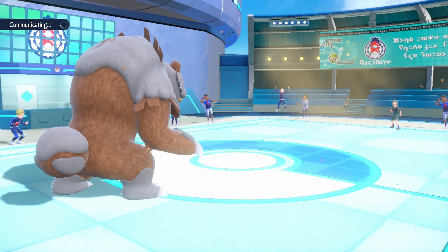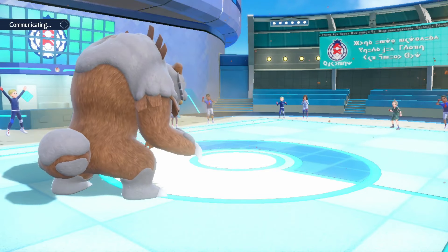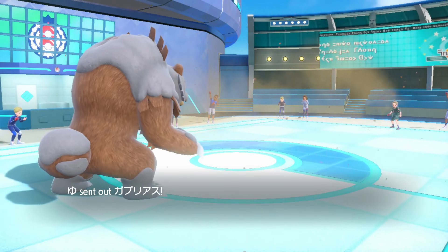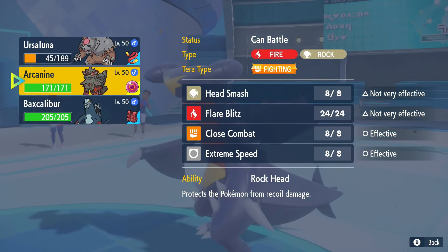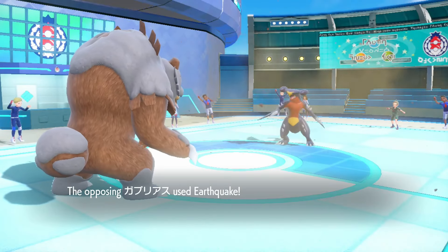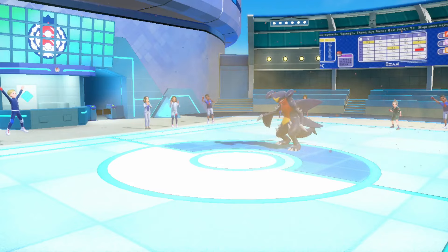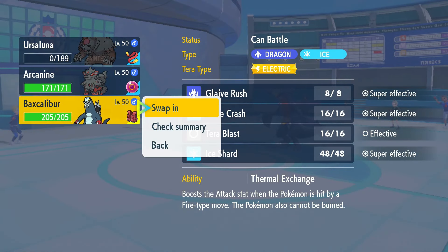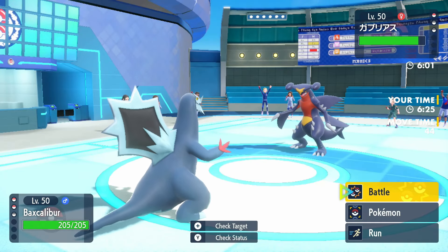If they show Blood Moon, I'll just Vacuum Wave. They did bring Chomp. I'll Blood Moon in the off chance they try Swords Dance. Okay, that is Earthquake — smart. I guess I go Baxcalibur. Life Orb. Force them to Terra with my Ice Shard, then that might put them in range of Close Combat for Arcanine. They're always Terra Steel — but this one's Life Orb, so maybe it's Terra Ground.